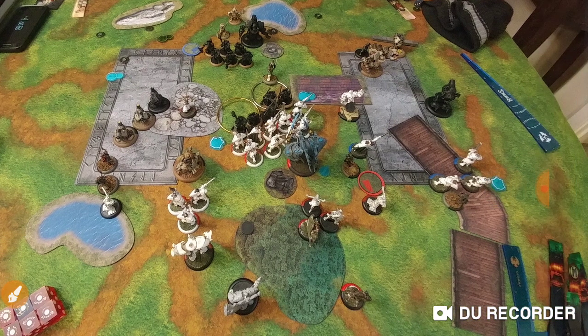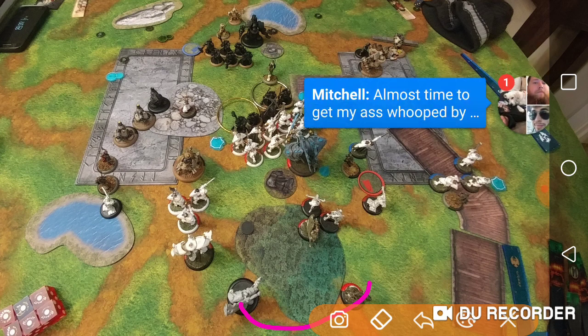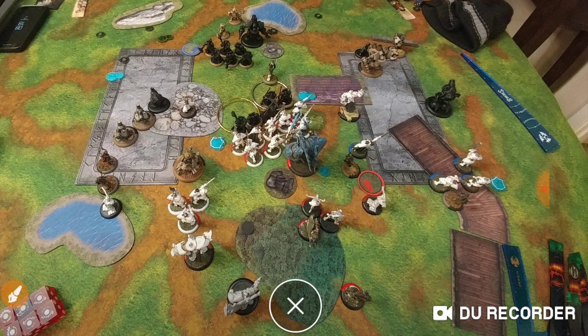I'm really worried about Goreshade 4 getting assassinated. I sit there and think about how to solve this problem, and it comes to me. I know for all of you at home you're watching and thinking it's a really easy solution, Connor — I just take Goreshade 4 and walk him to the other side of the forest. Now I pop feat. Imperitus got an Aeris shot, which was super annoying, and that's going to be a thing all game long.